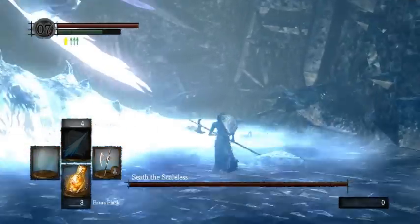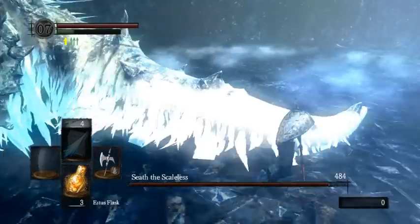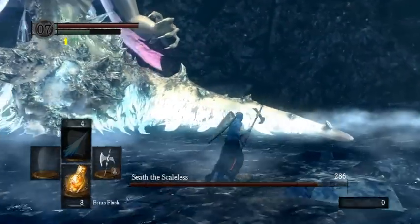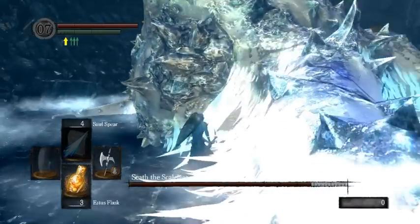The actual strategy for Seath: if you had the Red Tearstone Ring, you wouldn't actually run into the center because it's dangerous. The more time you spend in the center, the more likely he is to do his massive AoE attack. He has one AoE attack that fills the whole room with crystals, and that is terrible. He will only do it if you are close to the center.